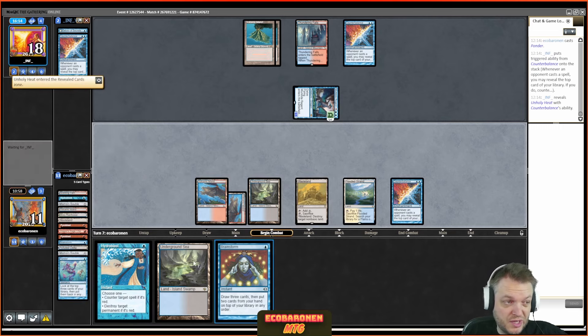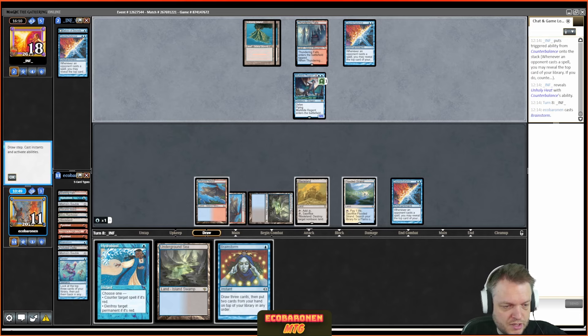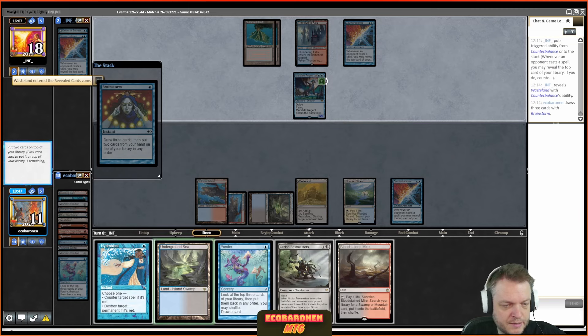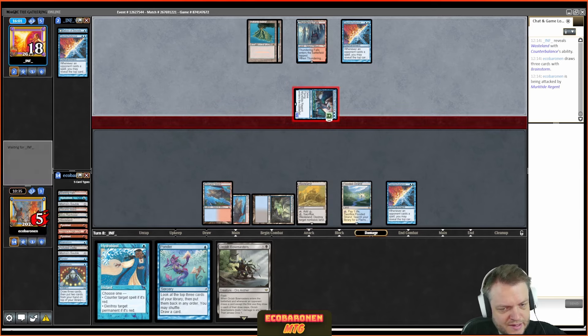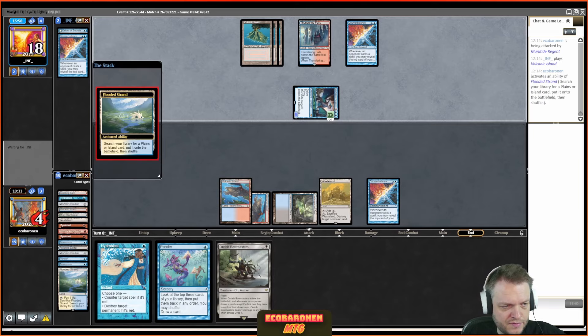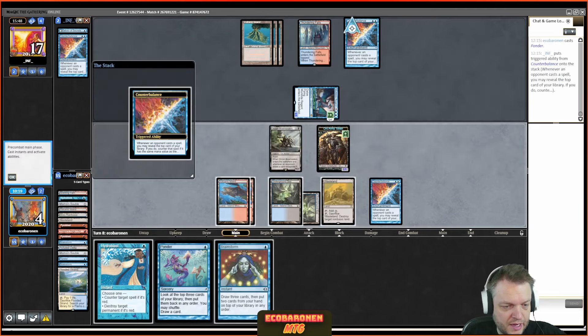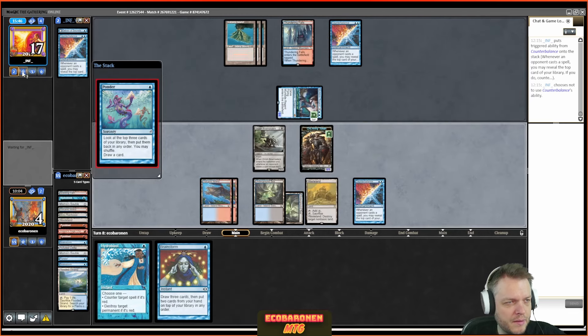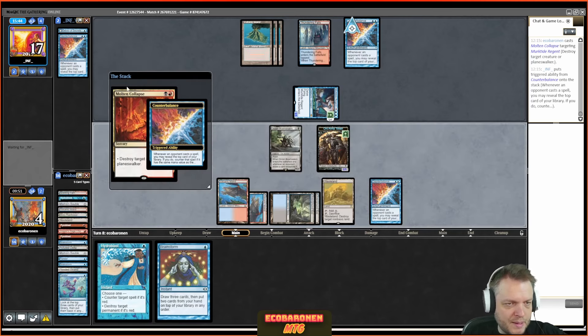The opponent goes Wasteland, then Delver. I want to see if I can get delirium and start attacking. I feel it's okay to spend the first Pyroblast killing a Delver. I find a Wasteland but don't want it in this spot — back for one. It gets Hydroblasted. The opponent casts Brainstorm, which is a good example of playing around Bowmasters and making Daze bad, but it's a bad time to cast Brainstorm — small value. I don't want to get my Counterbalance Dazed because it's my only piece of action; I'm running heavy on lands.